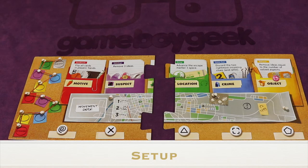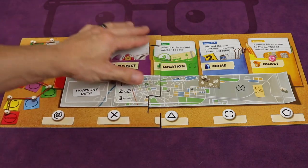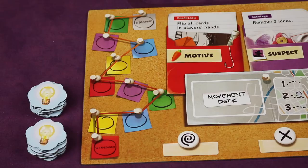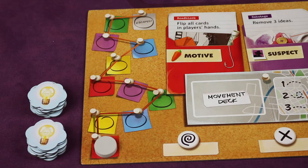To set up, first find the two interlocking pieces that will make up the central board. In the bottom left-hand corner, make sure it says 'standard.' If not, flip the boards over and find the one that says 'standard,' because that's going to be the bottom left of the central board. Put the board together just like a puzzle. Next, on the bottom left-hand corner of the board, place the escape marker right where it says 'standard.' This is going to be the escape track that you'll use throughout the game.